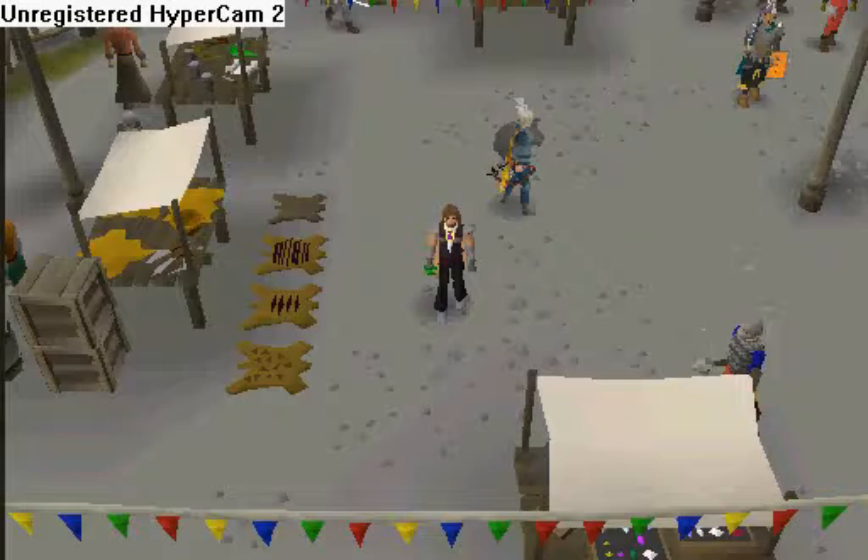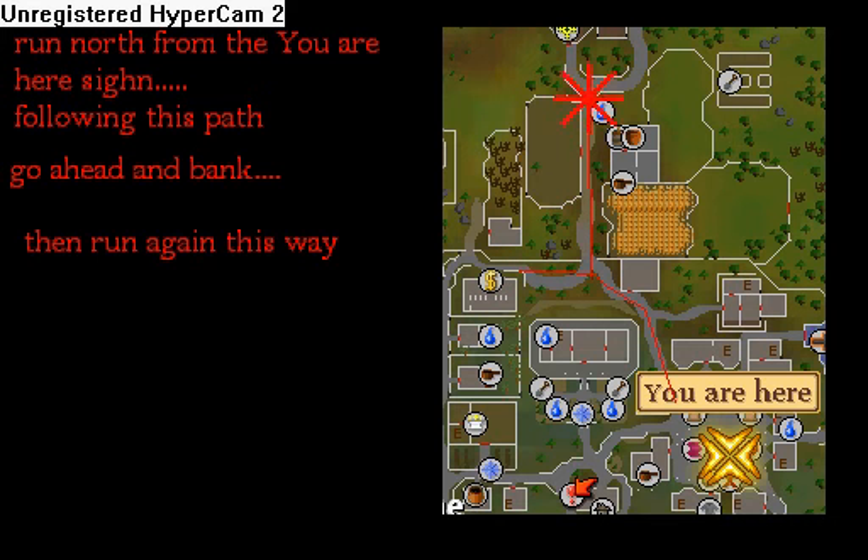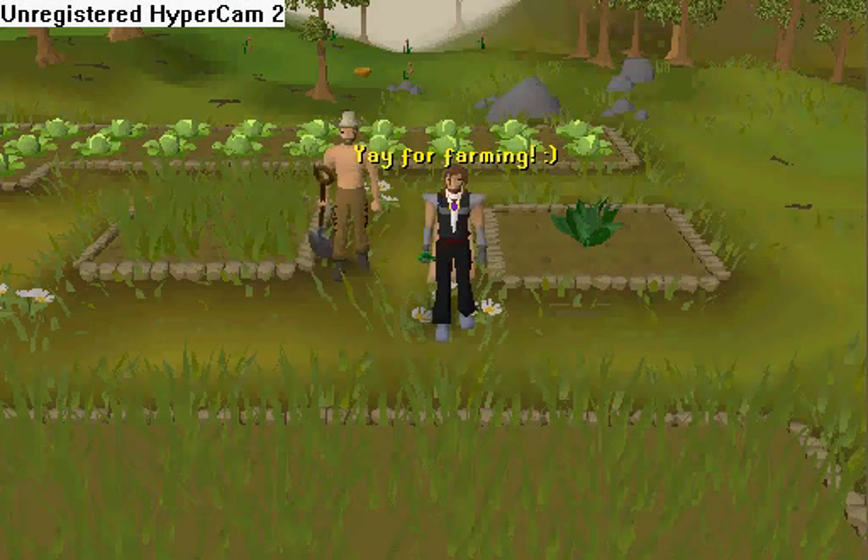For herb patch number 3, run or walk to Ardougne. Run north from the 'you are here' sign and follow this path. Go ahead and bank, then run back. Go north some, turn east, go a little north and turn east again, and there's the patch. Yay for farming!